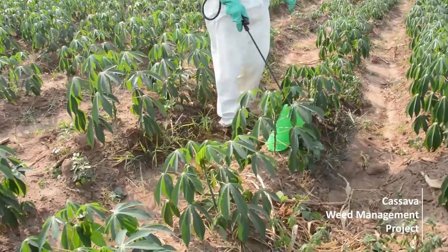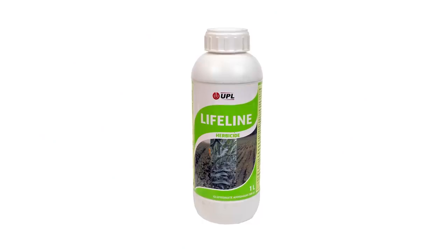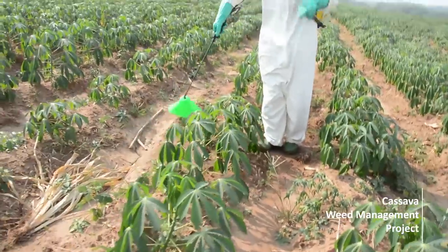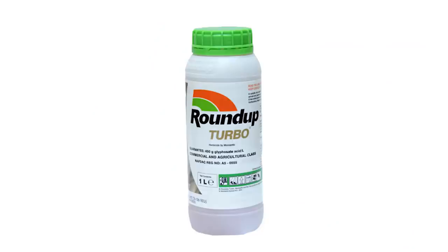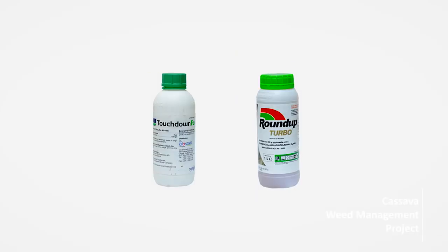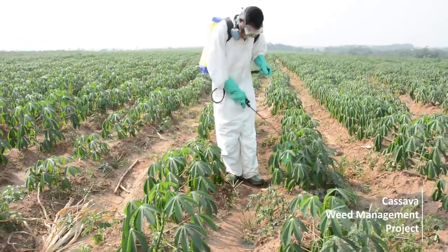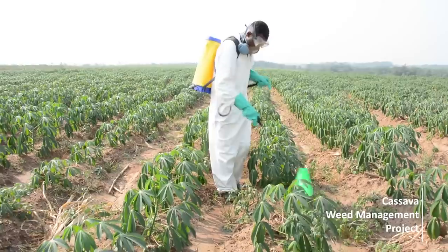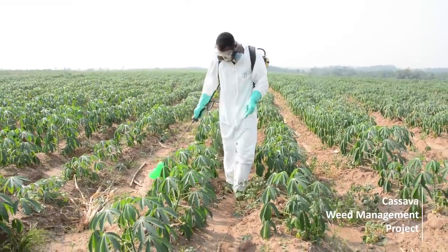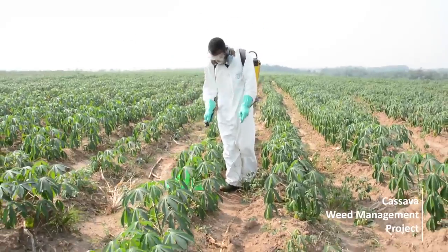Glufosinate-ammonium — for example Lifeline, Buster, or Fusinade — may be applied at label rate. Glyphosate like Roundup Turbo or Touchdown 40 can also be carefully applied at label rate. But it is important to use a shield on the sprayer nozzle to avoid glyphosate touching the green parts of cassava, which will result in cassava damage.